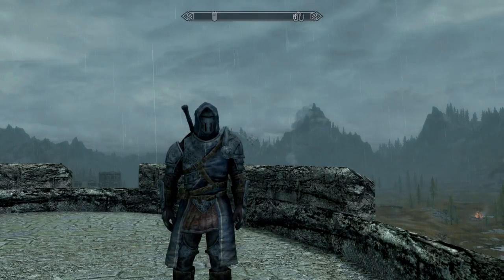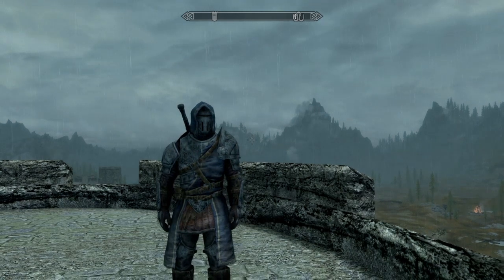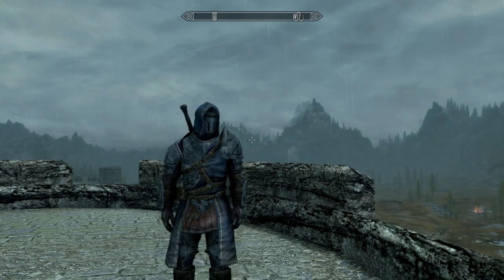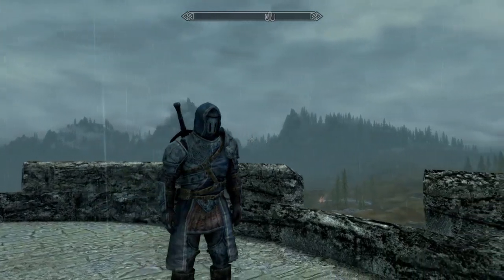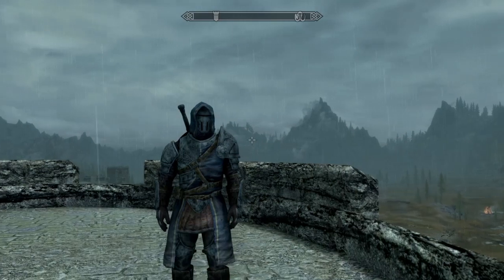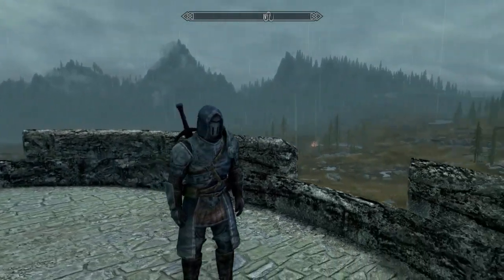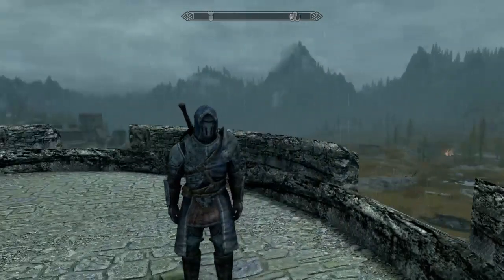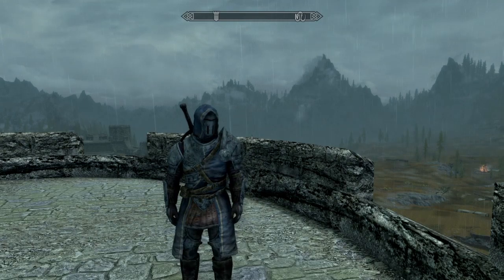What's up guys, Slotterfits back here with another video and this time we're doing another Skyrim build. This build I'm calling the Werewolf Hunter build — basically an excuse to use the super cool new Creation Club silver armor. It looks like something out of Elden Ring, and I think it might be the only helmet in the game that has a hood over it, which is a cool look.